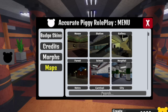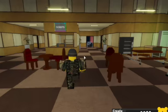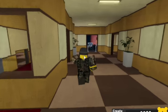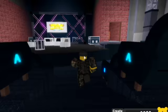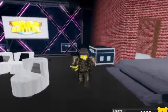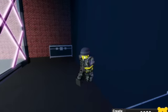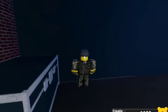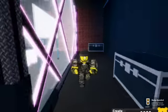Head over to RB Battles, and this skin will get you the Lil Nas X. So you're going to want to head right over here, get over here, and then just touch the back of the stage, go across, and there. LNX stands for Lil Nas X.